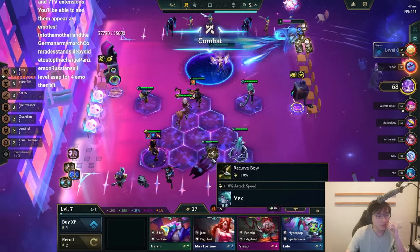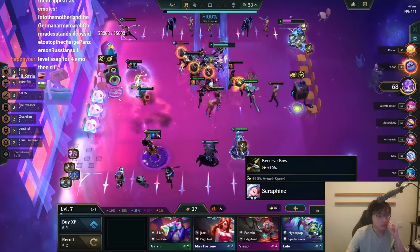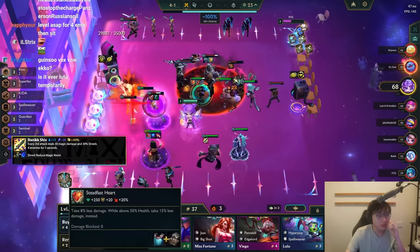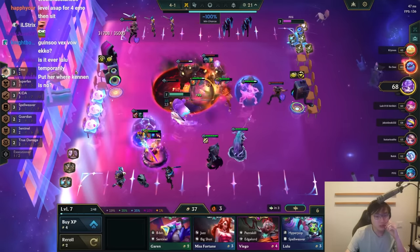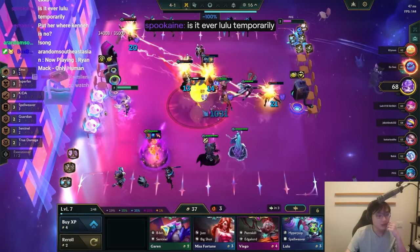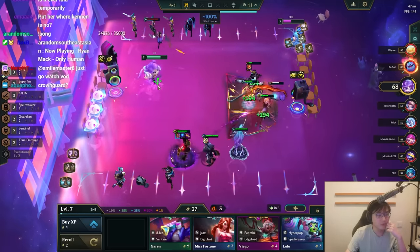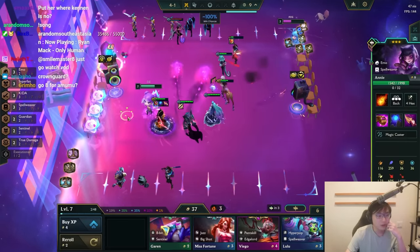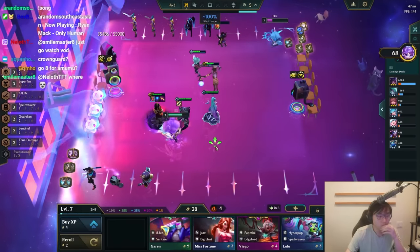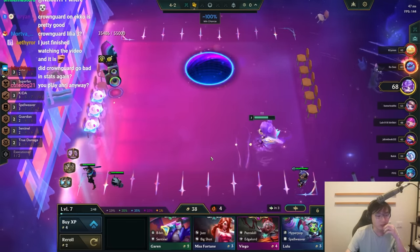I definitely want to Shiv. And then it's probably Steadfast again. Is it over Lulu? You need Seraphine. Lulu for Three's a Crowd? No, I'm pretty sure the stats from KDA are worth it. Okay, I think I'm going to give up on Kennen. I might as well hold it as long as I have a streak.